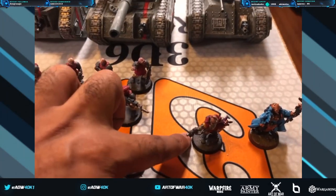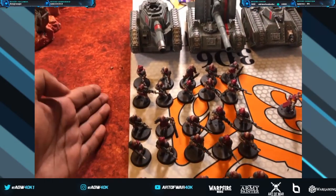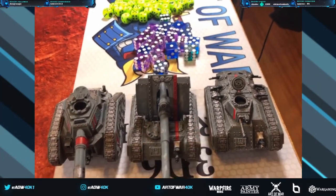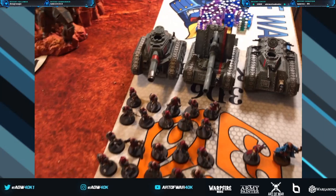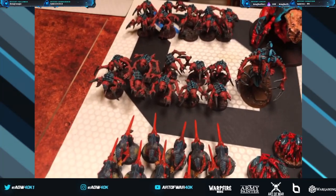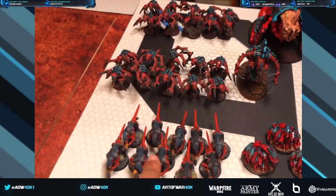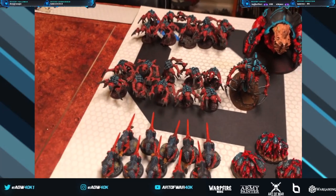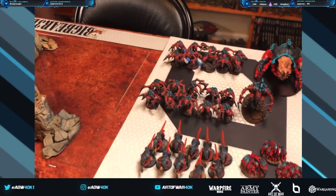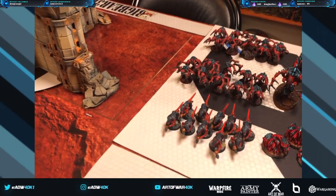Right here we have my Platoon Commander and my Primaris Psyker. Three units of 10 Guardsmen, a Leman Russ Battle Tank, a Basilisk, and a Chimera. And over here we have Ari's Tyranid army. She's got a Broodlord leading a unit of 10 Termagaunts, two units of 10 Genestealers, a unit of Rippers, and an Exocrine. We're not going to bother picking Hive Fleets or Warlord traits because we really just want to get her familiar with the mechanics.